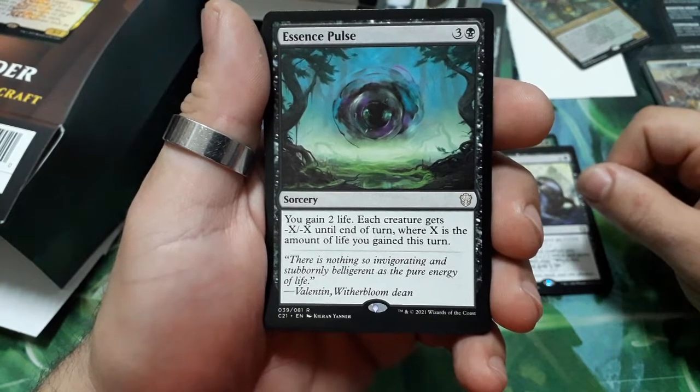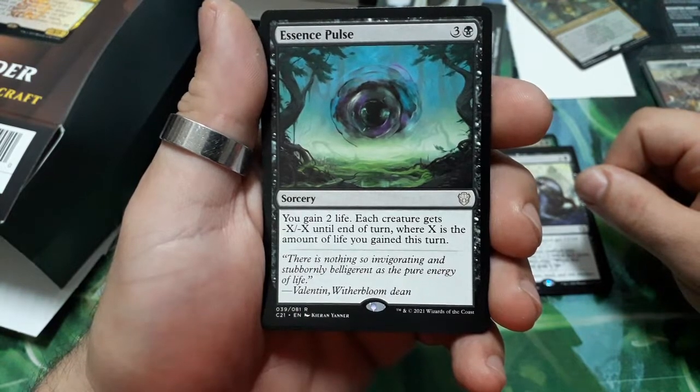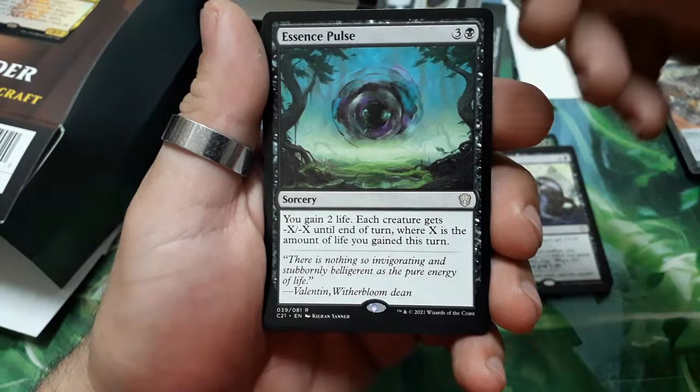Essence Pulse — four drops. You gain X life. Each creature gets -X/-X until end of turn, where X is the amount of life you gained this turn.